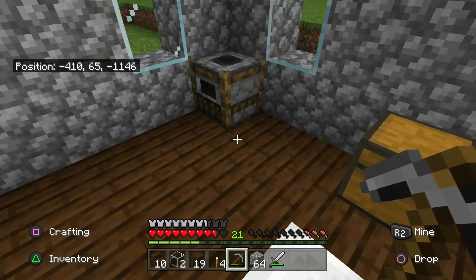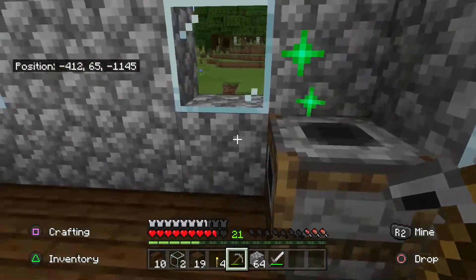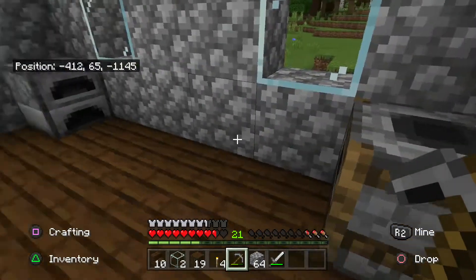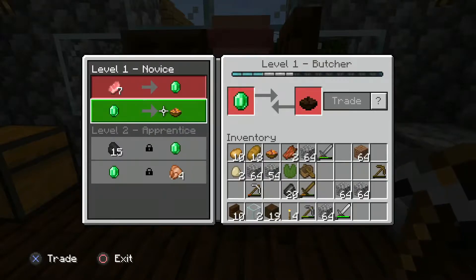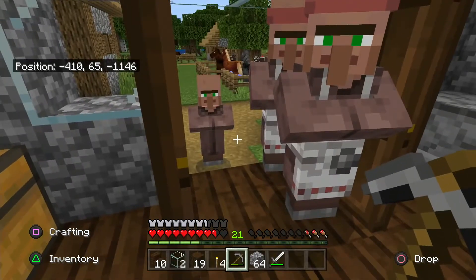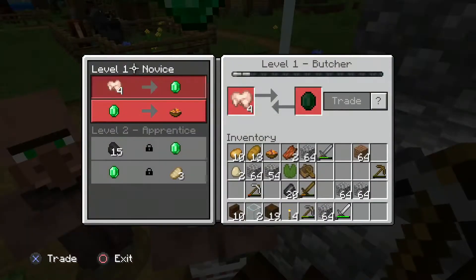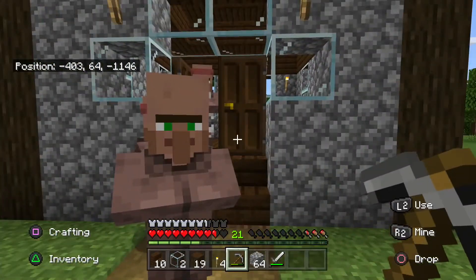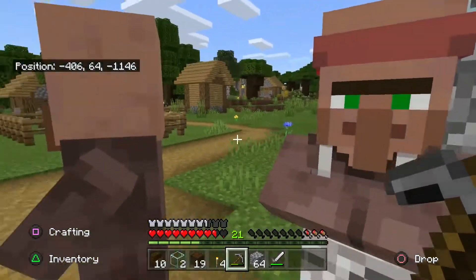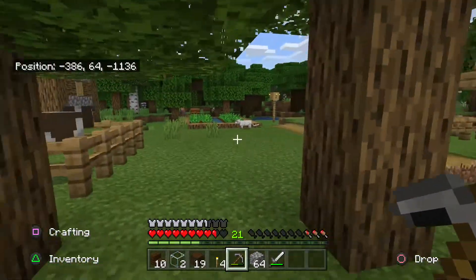I also discovered how to give the villagers jobs. There are certain blocks in the game that will generate a villager to come and stand by them if you place them. The green sparkles are friendly sparkles. I put one down, this guy turned up, and he is the cook we bought our soup from the other week. He appears to want chicken and rabbit, and he'll give us rabbit stew in the end. As time goes on I think we'll be encouraging them all to get more jobs.